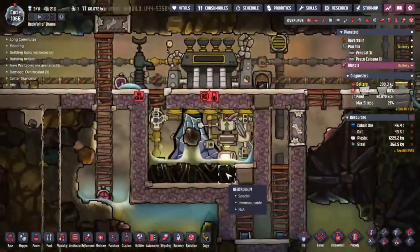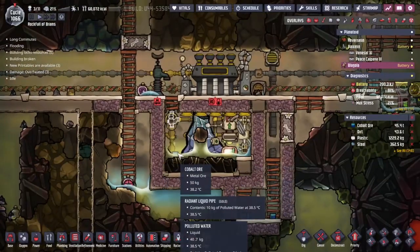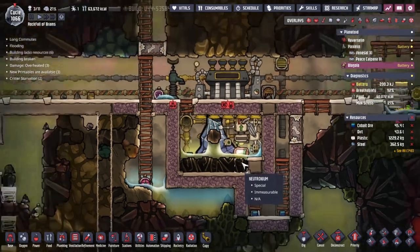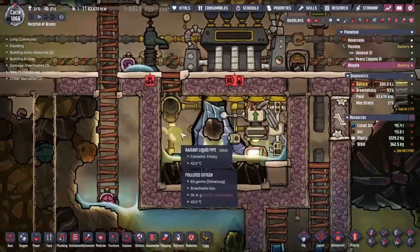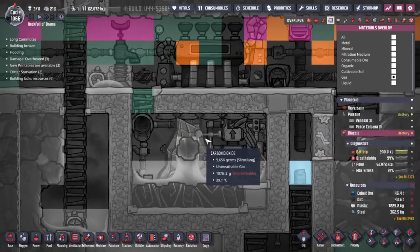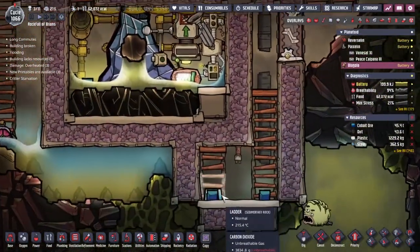We already had some water that had fallen down from on top — it turns out it wasn't as much water as I hoped and it's all compressed down into a single tile. This now means we're going to have to try and drop water on top of here instead. What we need to do is get water on this side and that side — we're trying to push all of the gases up and out of here. We might even have to take this tile down to make that happen.